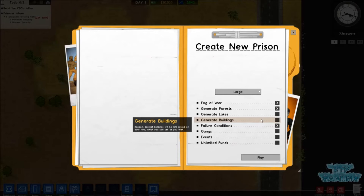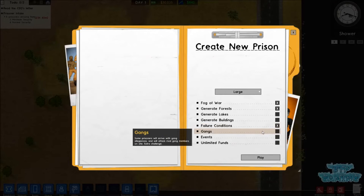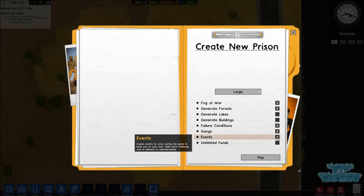I don't really like Generate Buildings - it just doesn't feel like something I'd do. If I was buying a plot of land, I'd buy it empty. Failure Conditions we'll leave on - if your prison gets a bad rep for too many escapes, riots, murders, stuff like that, you get the sack, and I don't want that. Gangs is basically if gangs from the outside world meet a rival gang inside your prison, they can get into a fight. It's quite fun when someone gets shanked in the shower and it kicks off a gang fight. Events we'll leave on - that's fires, floods and any natural stuff that occurs. Unlimited funding we'll leave off because I don't want it to be too sandboxy. So let's get into it.